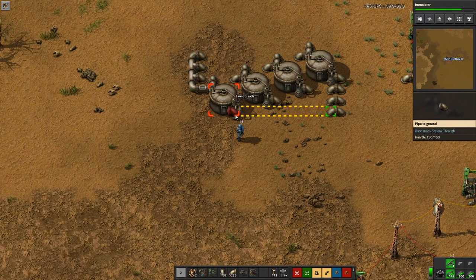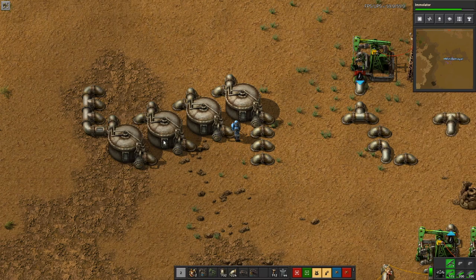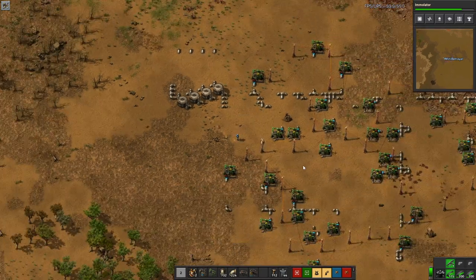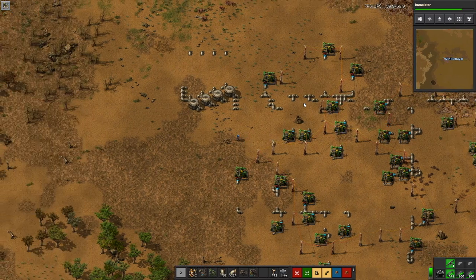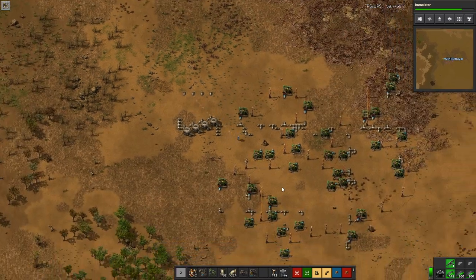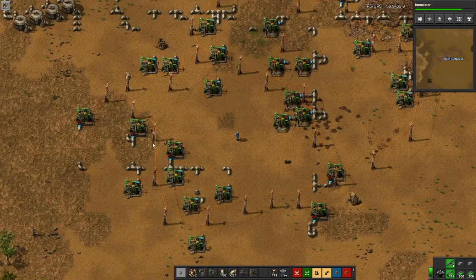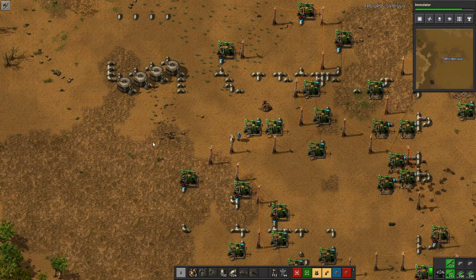Those come through these four pipes going into four tanks. The tanks are mixed over here - I'm hoping that will kind of balance things out, because not all of these are perfect. Then I have four lines which should effectively be one quarter the sum of these four, which was about three and a half thousand. Three and a half thousand divided by four is 875.